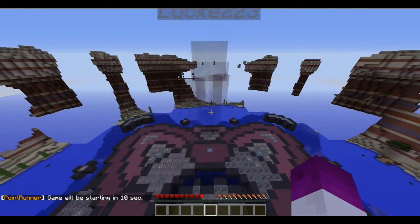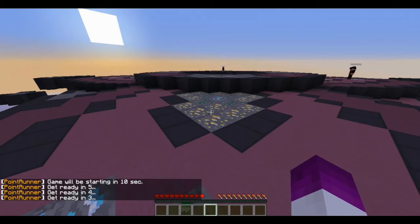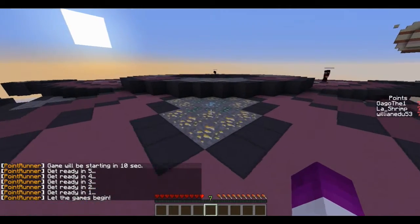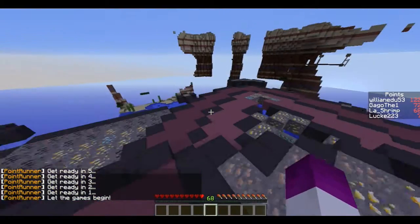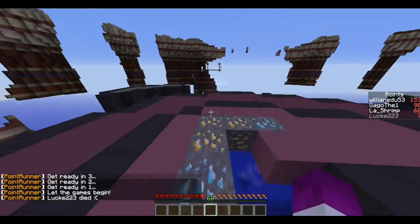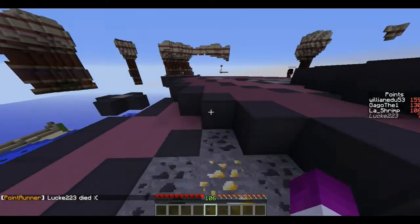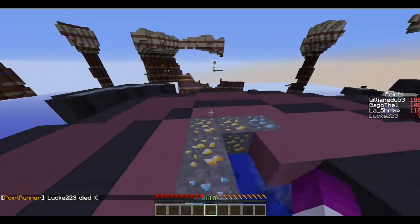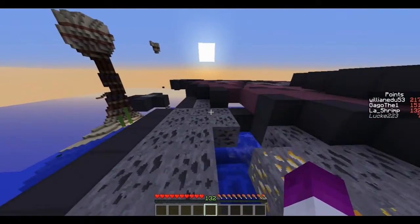Okay guys, we're back again for round 2. Hopefully we can do a bit better than round 1 — we didn't do too well. Let's go. Straight into the middle to get the good ores. We want to try and get the emeralds because they're worth 7 points, so that's the main aim. Not doing too bad.